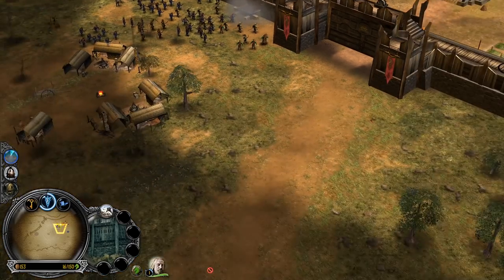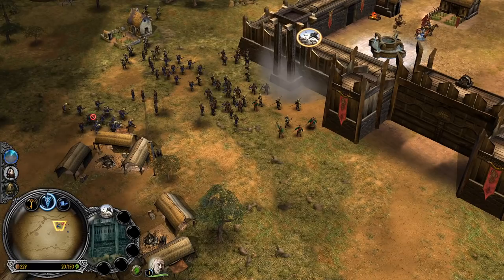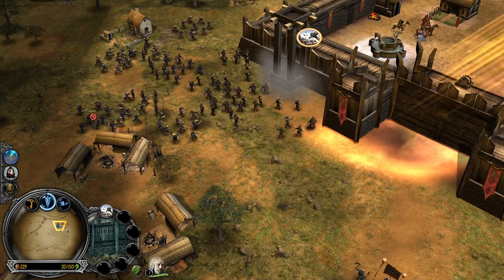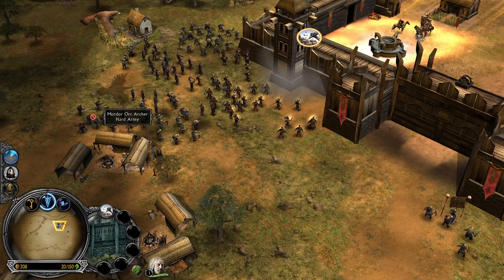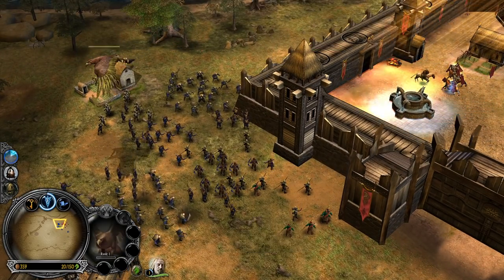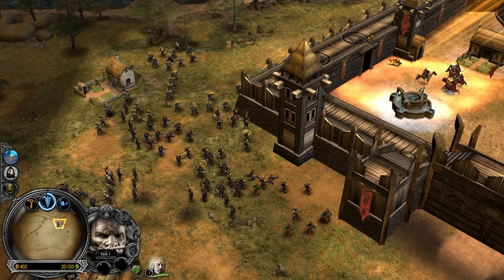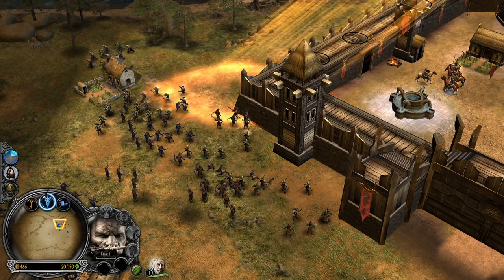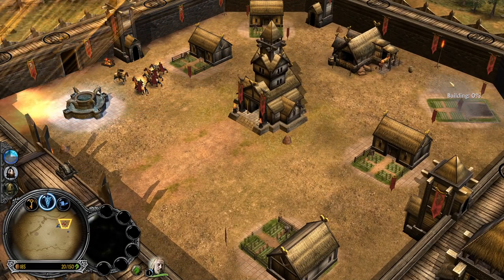I can't do anything else but build another tower here, because they have siege now. Luckily nothing to take down the towers just yet. Even the Rohan towers are targetable. A giant eagle is coming out of nowhere! The good thing is we are getting some experience, but the bad thing is we have no money. So we need to build another farm here.